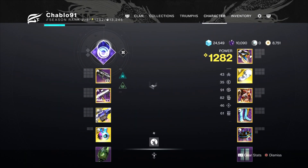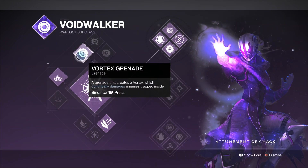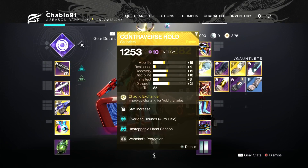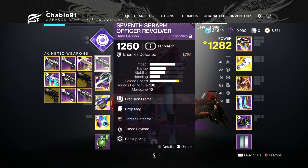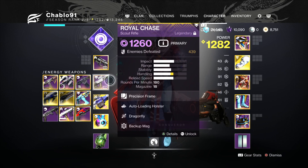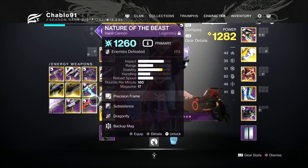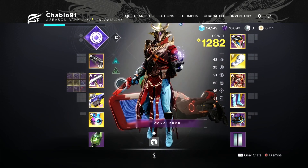This run is going to be on a Warlock — Voidwalker Top Tree, Void Grenade, Healing Rift. Paired with the Exotic Gauntlets Contraverse Hold for improved charging on Void Grenades, getting way more nades than usual. For weapons, we're using the Officer Revolver hand cannon for unstoppable champions and to create Warmind cells. We're using an Arc SMG which we swap to a Void Scout at certain times. We always keep Xenophage on — an exotic machine gun, very good for this mission.